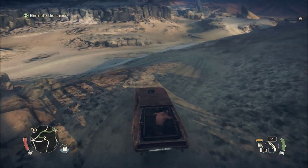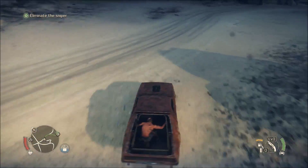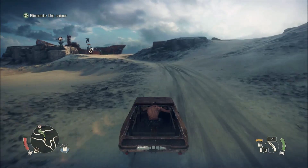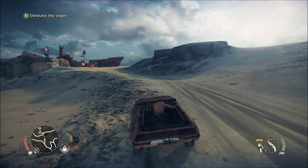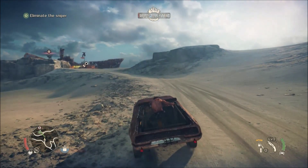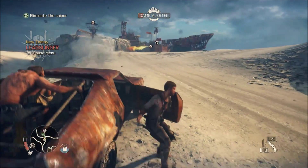Camp has light defenses - I'll deal with them before entering. Eliminate the sniper - easier said than done, isn't it? I have a feeling we may die a couple of times in this episode. Oh my - I did not mean that but we swagged it! Should we leave the car? I have a feeling we should leave the car.